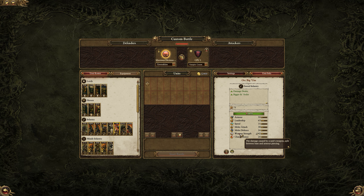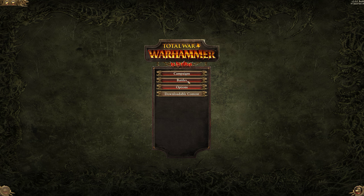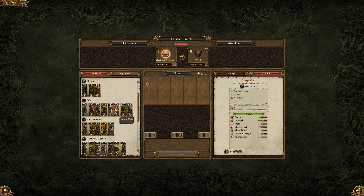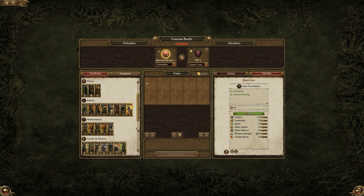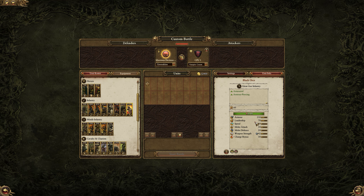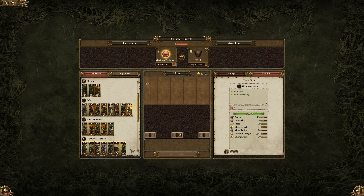The weapon strength is substantially higher on the Biggins and I do like the unit, but I'm kind of on the fence — I tend to bring them but they don't perform as well as I'd like. Savage Orc Biggins are just bigger Savage Orcs. Then we have the Black Orcs at a hefty price: very high weapon strength, very high armor piercing, no bonus versus anything specific, very high armor, good leadership, and immune to psychology — which can be extremely useful in an orc and goblin army. They really should have had some inspire effect on the rest of the units.